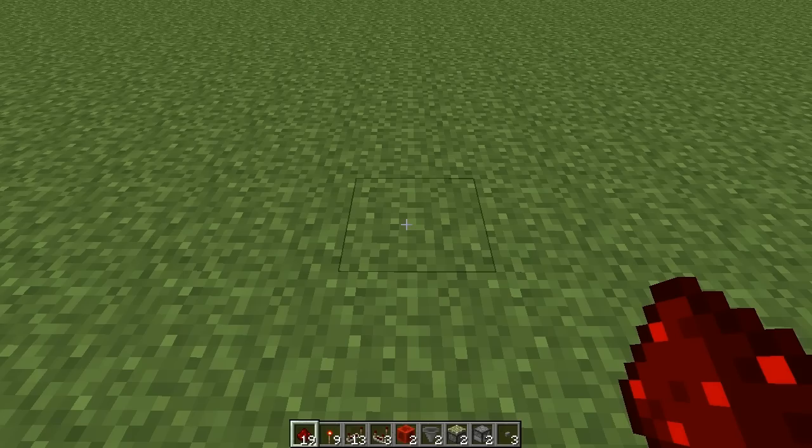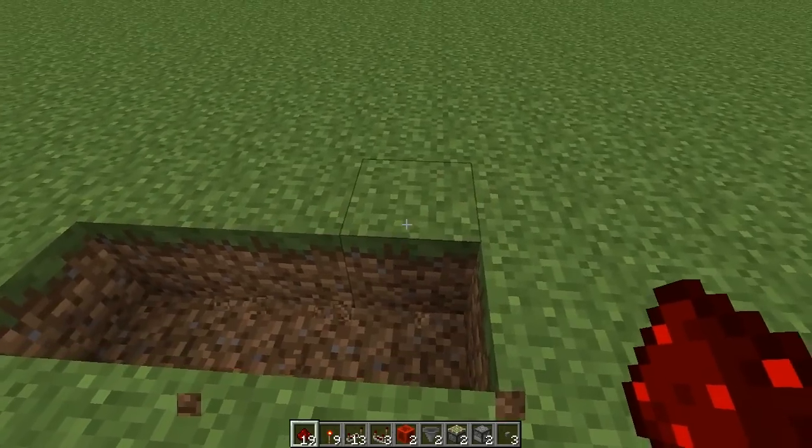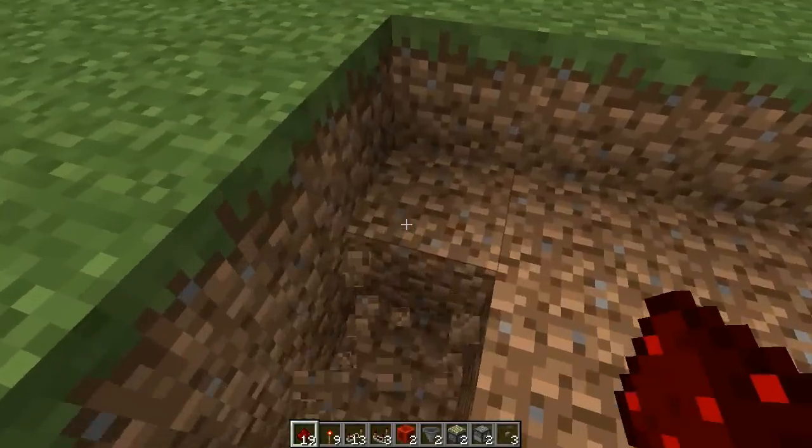The first thing we want to do is dig a 3 by 4 hole in the ground - so 1, 2, 3, then 1, 2, 3 like that. That is a 3 wide by 4 long hole. Then we need to dig down 2 more layers.